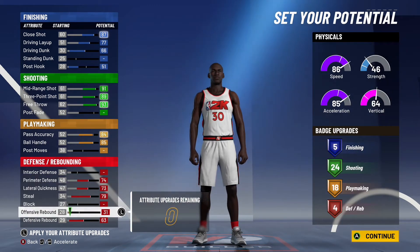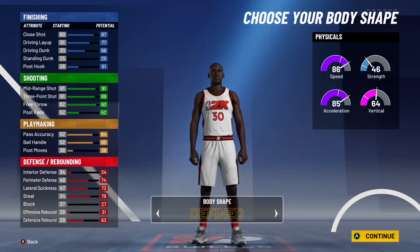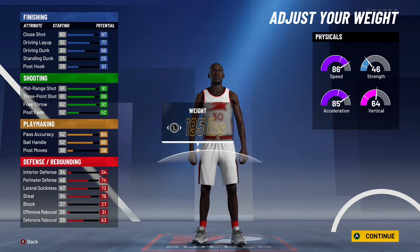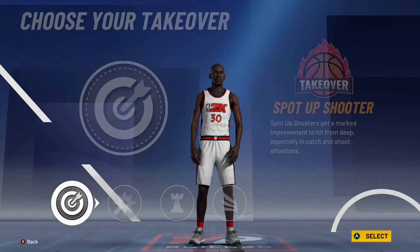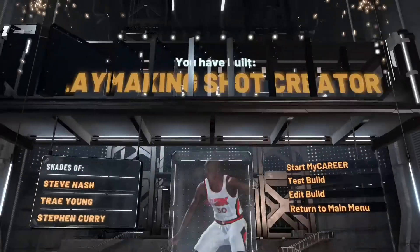My controller bugged out and took away some attributes, so I had to go fix those. We're all set now. On to the body shape — that's personal preference. I'm going to go compact, six foot three. I'll lower the weight down until we get that plus on speed and acceleration, and lower the wingspan one until we get that plus one on shooting. For the takeover, it's got to be spot-up shooter. We created a playmaking shot creator with similarities to Steve Nash, Trae Young, and Steph Curry — that'll definitely work.